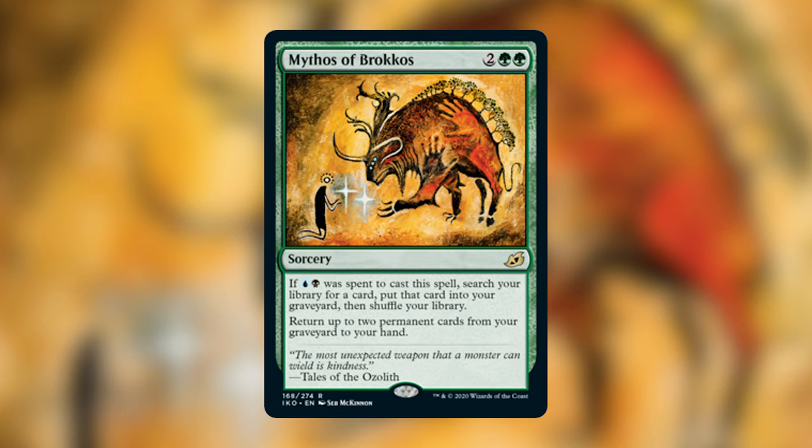Next up we have the Mythos Cycle, which are spells that have something to do with one of the Apexes. The first one we're talking about is Mythos of Brokos. It costs two green green for a sorcery that says: return up to two permanent cards from your graveyard to your hand. If you spent blue or black to cast this spell, you can search your library for a card, put that card into your graveyard, then shuffle your library. So if you paid blue black green green to cast this spell, it's like a four-mana tutor — which is pretty cool. Green is probably the best color at getting things back from the graveyard. You can return two permanent cards from your graveyard to your hand for four mana — that's essentially drawing two cards — and being able to search your library for any card is pretty good.